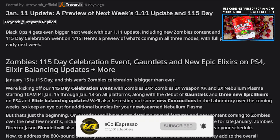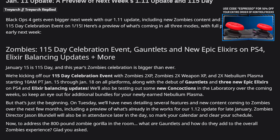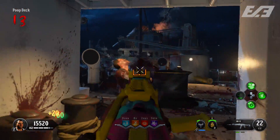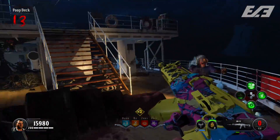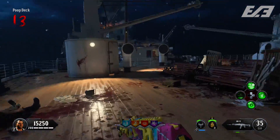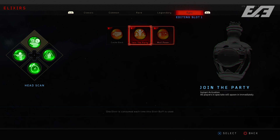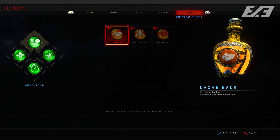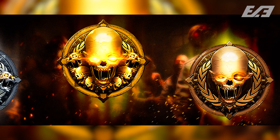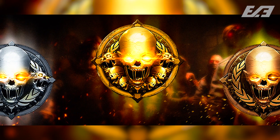Jumping into the Zombies side: the 115 Day celebrations are coming up — tomorrow is January 15th, or in the Gregorian calendar 1/15, referencing Element 115 from Zombies. It's a sort of holiday for Zombies fans. Coming with this update are double XP, double weapon XP, and double Nebulium Plasma starting tomorrow for a few days. Additionally, three epic elixirs will be added plus current elixir balancing, so things that are bothering you might be adjusted.